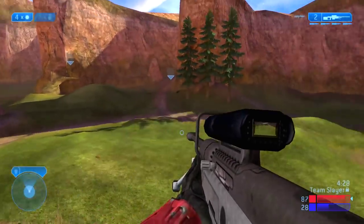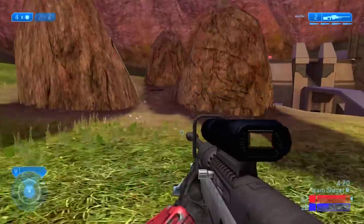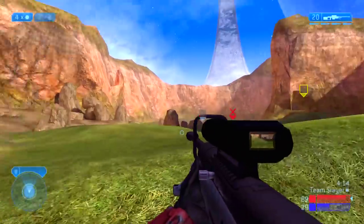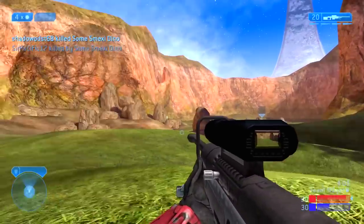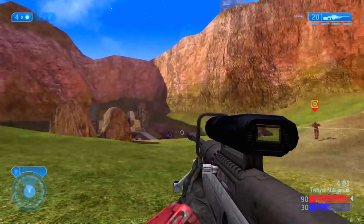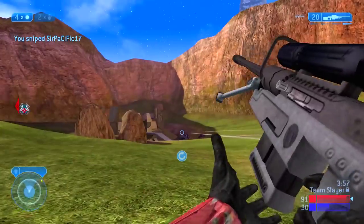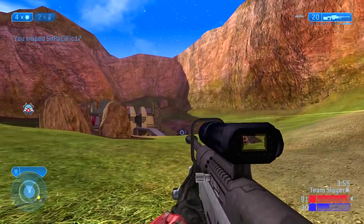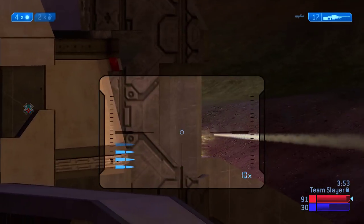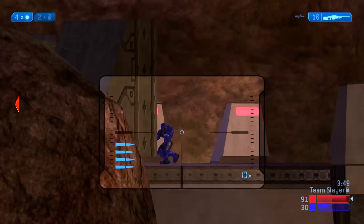I'm looking to spot the last 13 kills needed to end the game. I run back to get ammo to be safe, then push out hoping to get the final 10 kills — which turns out to be a bad decision. If you're going for a perfection in the future, this is exactly what not to do: they end up spawning behind us at the base I just pushed away from. If I had stayed on the ridge I would have been in a much more advantageous position.